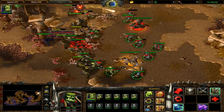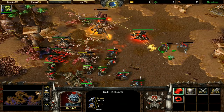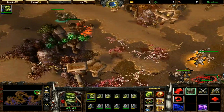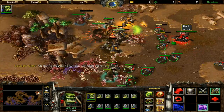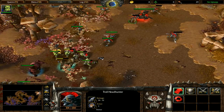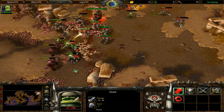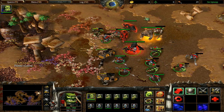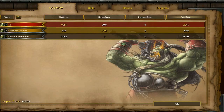Cast Chain Lightning once you're able and micro your Troll Headhunters when they get focused. Repeat the same tactic: pull back with all your units, wait until the centaurs close in, then attack. Summon Feral Spirits and continue microing your headhunters. Using this tactic, I lost literally nobody — no losses at all. Main quest completed: Protect Cairn, with zero losses. Just use that tactic of pulling back and you should be fine. See you next time!